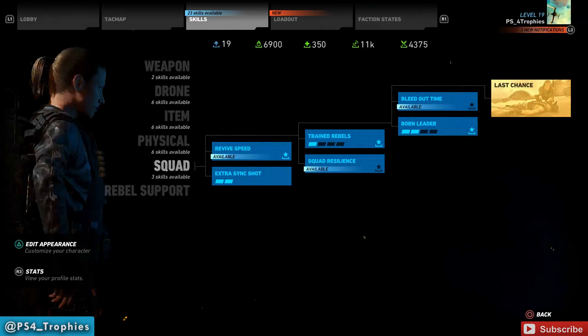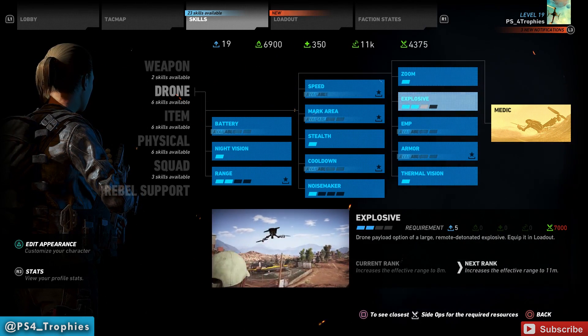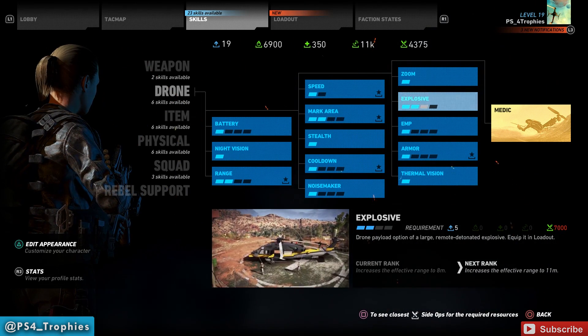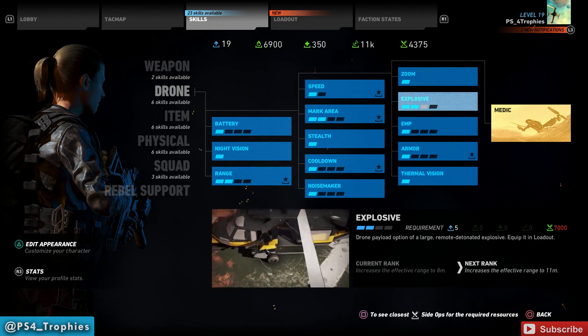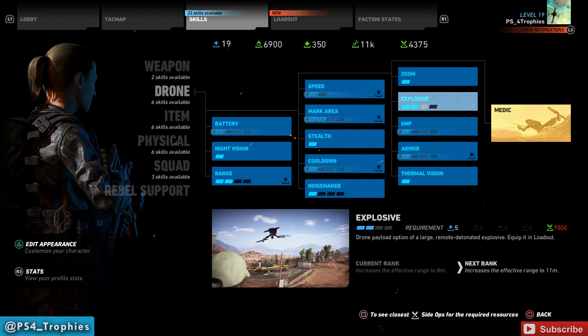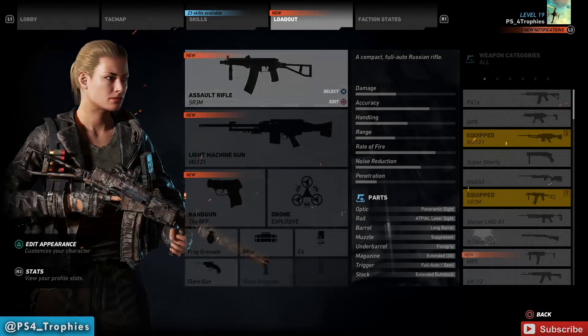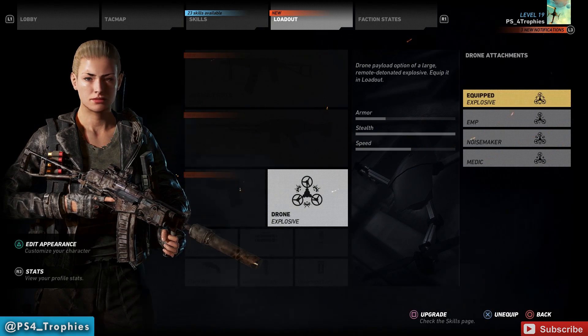None of these abilities are stock — you have to purchase the skills in the skill menu under drone. To earn the Death from Above trophy, you need to purchase at least the first rank of explosive. You can't purchase these until around level 14 or 16.